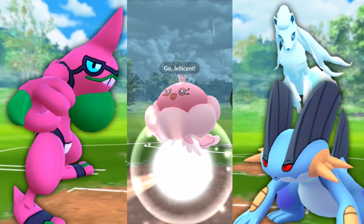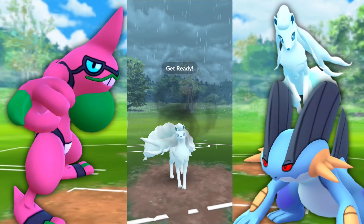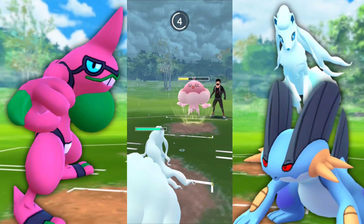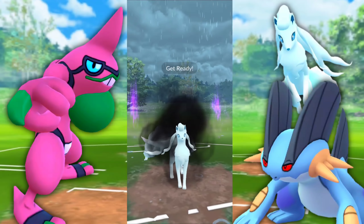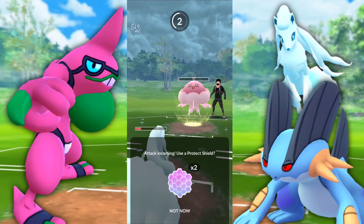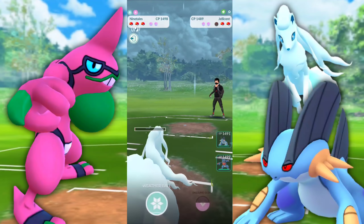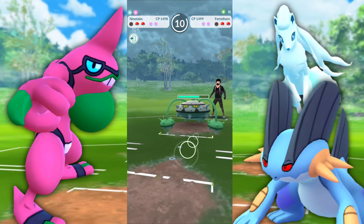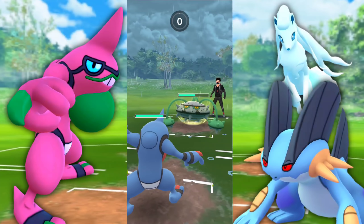On to the next battle — a Jellicent up against our Alolan Ninetales. This is the ideal lead. Not going to be great up against the other two I have. We're getting off that Dazzling Gleam and connecting it. The plan is to let the first move go through — it is a Shadow Ball. Ninetales can take hits like a champion in the Ultra League and Great League. Going for a Weather Ball — not quite KOing. They tried to under-tap just enough to farm us down, but they under-tapped a little too much and didn't do enough damage. We're able to take that win.